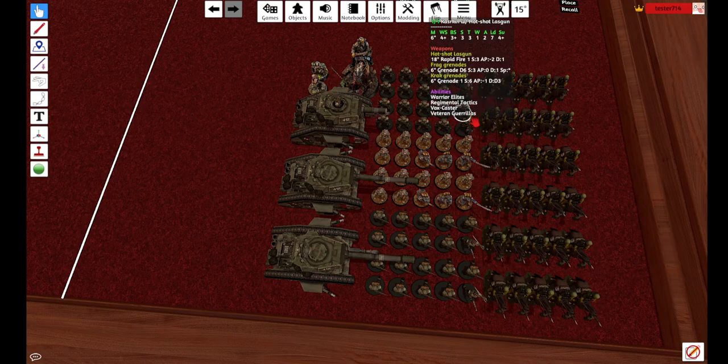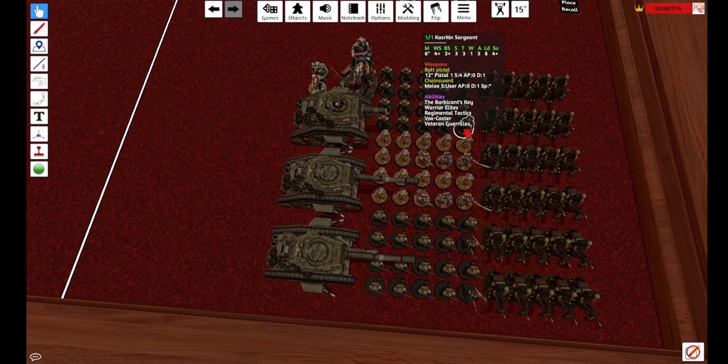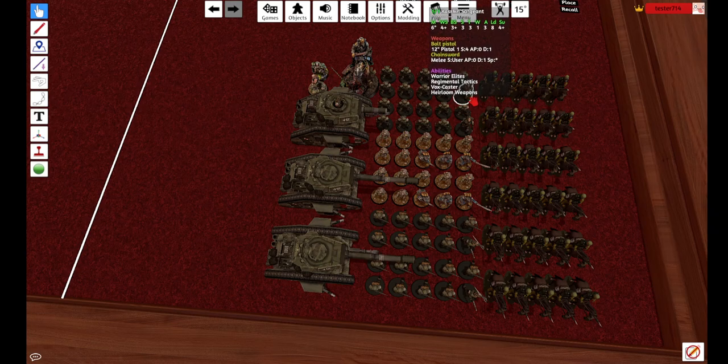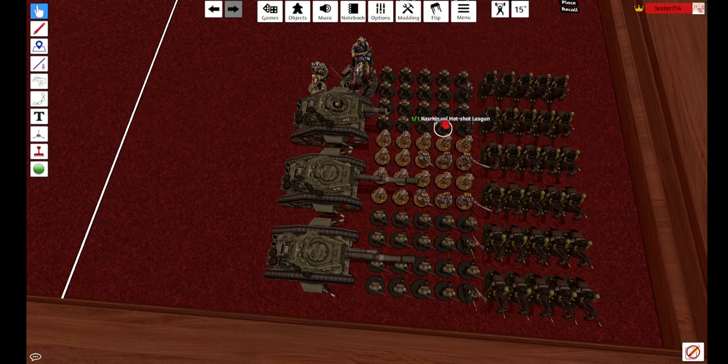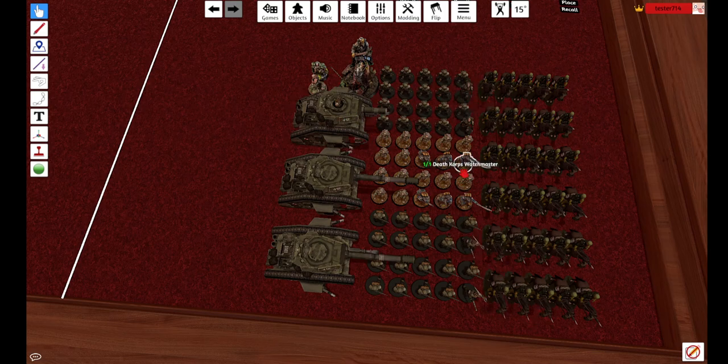Two squads of Kha'zarkin with Hotshot Lasguns. One has the Barbican's Key and Veteran Guerrillas, and the other has Heirloom Weapons. You use the Barbican's Key round one, then move these guys up safely with Heirloom Weapons so that in round two you do it all over again. You get two strong rounds of Kha'zarkin. If the first one gets blown up, hopefully it'll draw your opponent's attention, they target it, they blow it up — that's fine, it kept fire off other things.